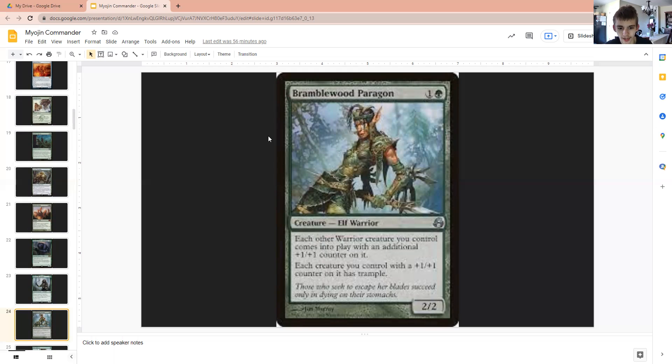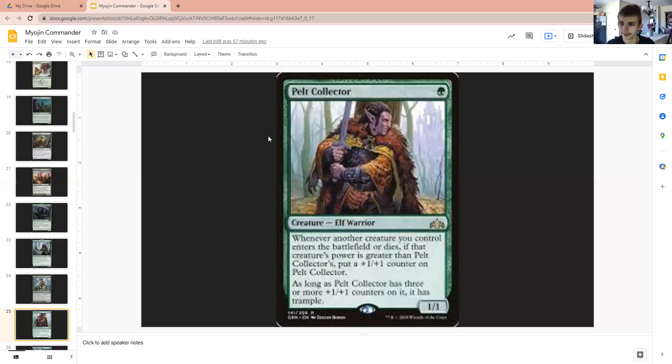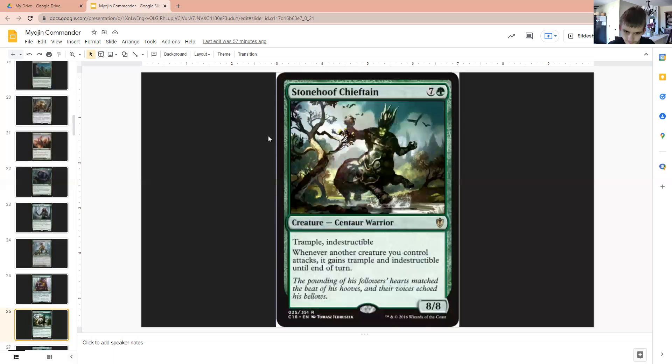Bramblewood Paragon gives all our creatures with +1/+1 counters on them Trample. Cult Collector for when our big stuff dies, turning into a nice creature. Stonehoof Chieftain just to make it safe for our creatures to attack and to make them even more difficult to block — no chump blocking is going to help in this case.